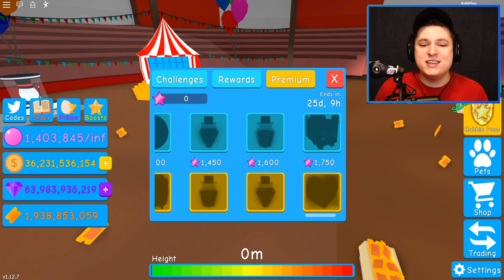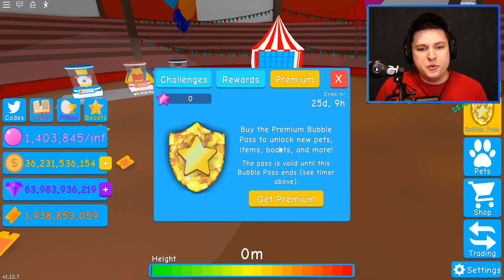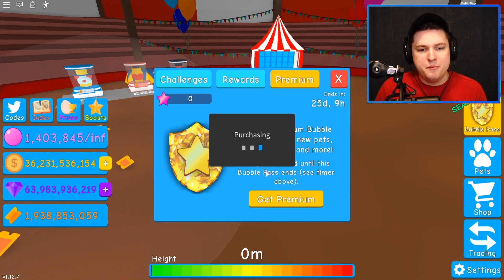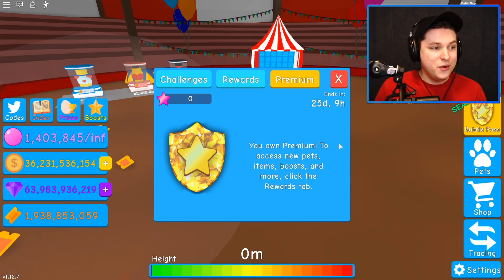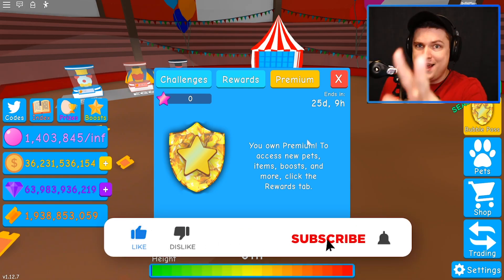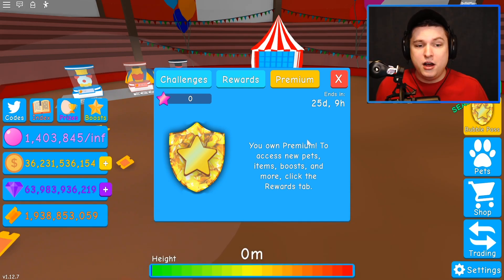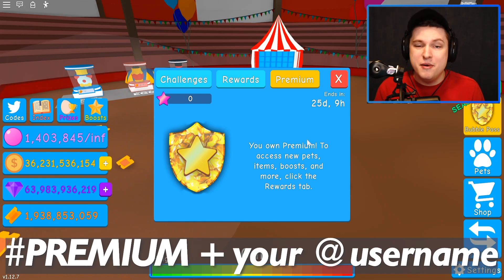Let's start with the Bubble Pass Season 5. There's a ton of challenges, but we know what to do. We got ourselves a Premium Bubble Pass as well, and we're going to give away one to you guys at home. If you want to enter for a Premium Pass, you have to like today's video, subscribe if you're new, hit that notification button, and comment down below hashtag Premium — and you're entered into a Premium Bubble Pass giveaway.